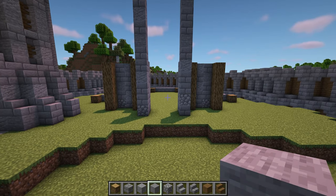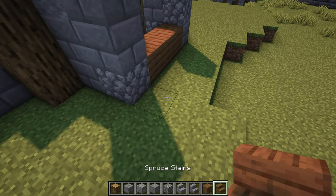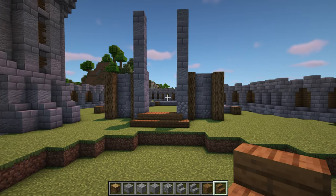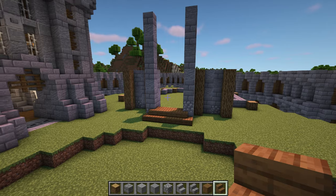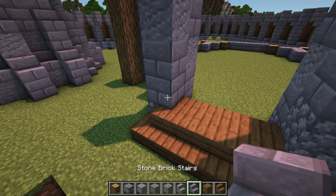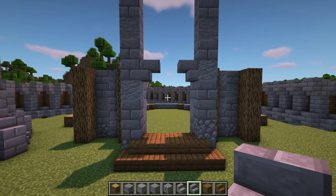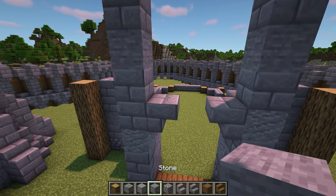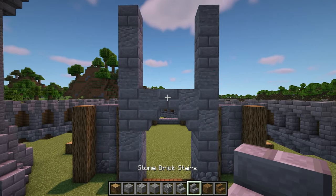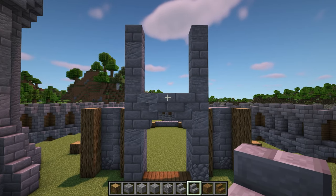Now in between the 10 block high columns, add 3 spruce planks. Then make a step in front of all of this using spruce stairs, with the end stairs facing to the side, just like this. After that, count up 5 blocks on the 10 block high column and place an upside down stair on the 5th block. Do this on both sides. On top of the stairs, place a row of mixed stone blocks. And in front of these blocks, add 3 upside down stairs, with the left and right stairs facing to the side, like this to create a ledge.